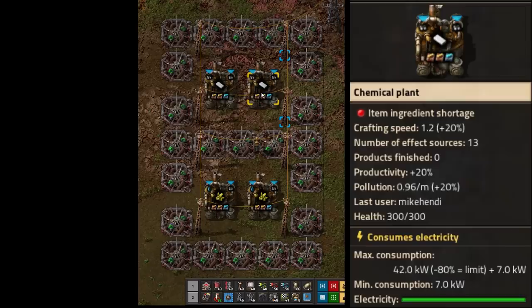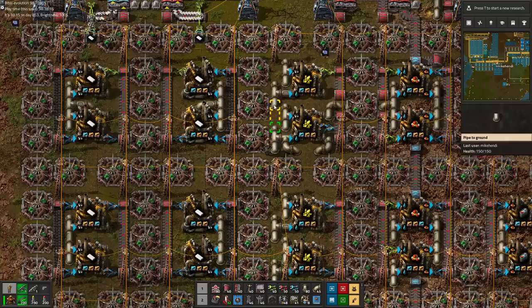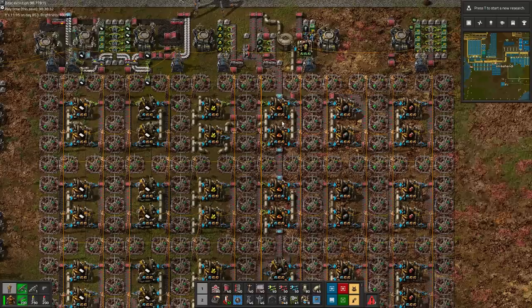It reaches minimum pollution in much the same way as our cheapest assembler setup. Except that because chemical plants accept only 3 modules instead of 4, we can get away with encircling them with beacons in pairs instead of single units, saving us a lot of space. However, the trade-off is that every chemical plant is affected by only 10 beacons instead of 12, meaning we still require 2 corners with mark 2 efficiency modules instead of being able to go full el cheapo like with our furnace stacks.